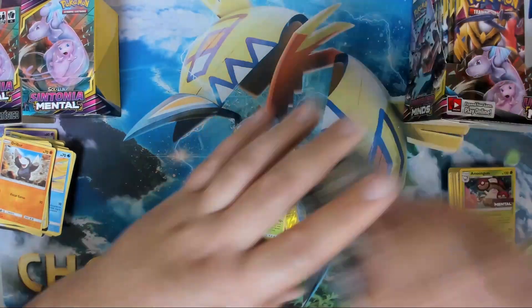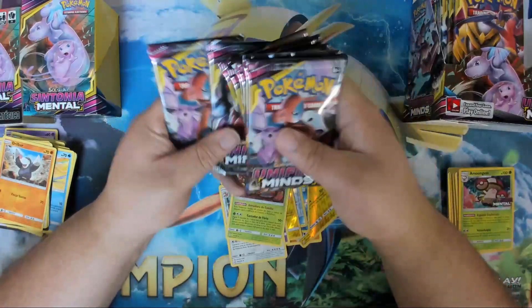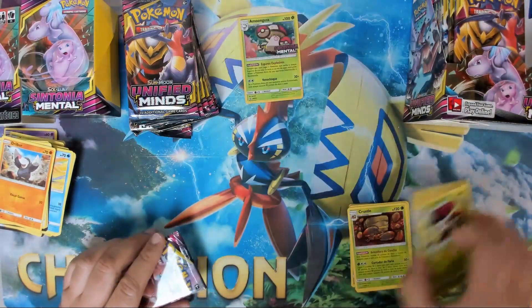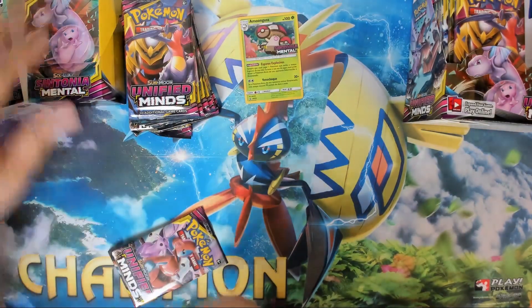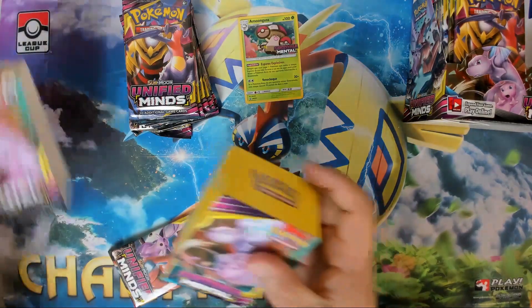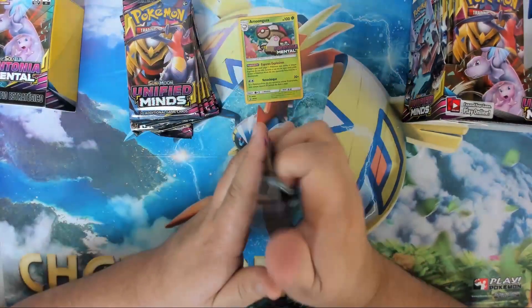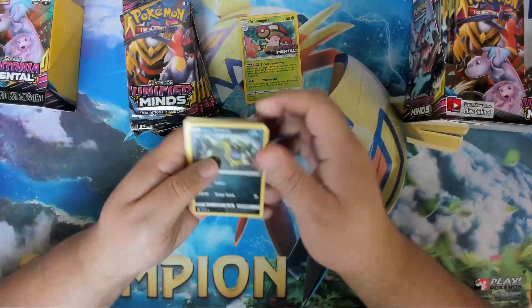I have nine Unified Minds packs to see if we can get something. We'll take the actual promo out because that's what I want to keep. Put you away so I don't mix you with the American cards — keep them separated. And let's crack these American cards open and see if we can get something good.